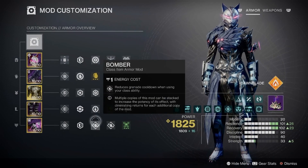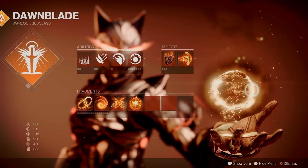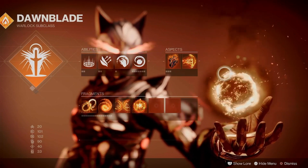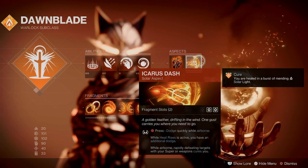Stack on Stacks, Invigoration, Double Bomber, and Powerful Attraction. I do want to say as well — in the DIM Links, if you want to change the builds or tweak them, you're more than welcome to. They're not really there just for you to copy and paste because everyone has their own playstyle.